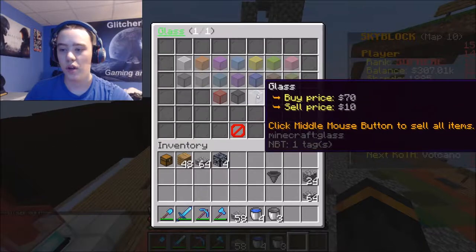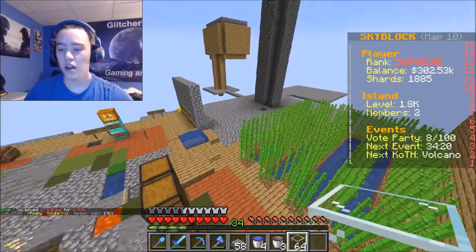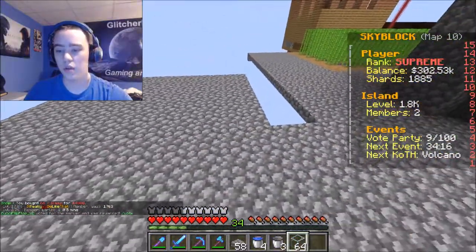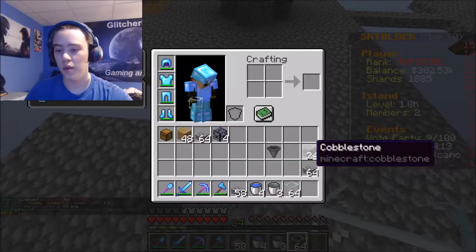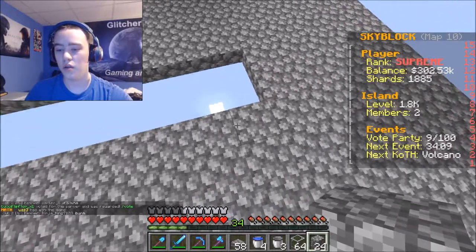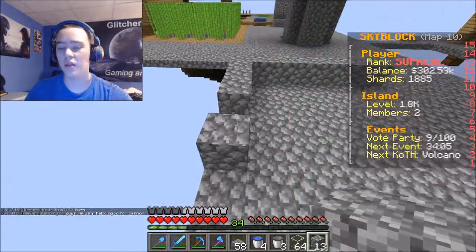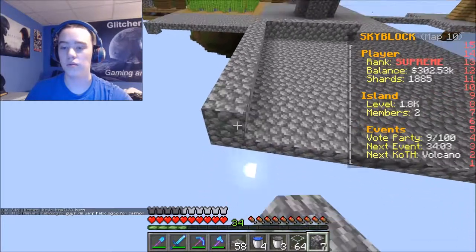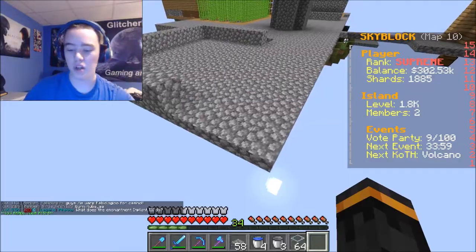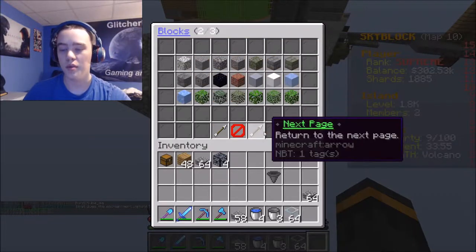I'll just go to the shop and get glass — whatever, just for a little glass. Okay, I know what to do — we can't have lava near wood because the lava will burn it, except for signs. I'm out of stone — I have to get cobblestone from the shop.